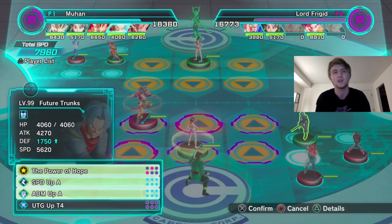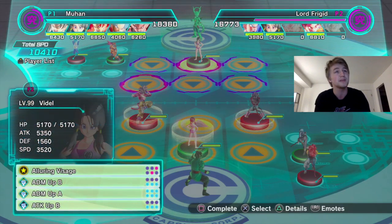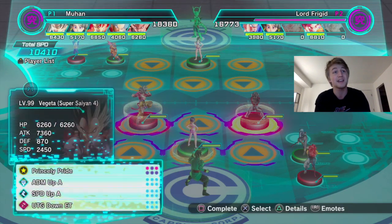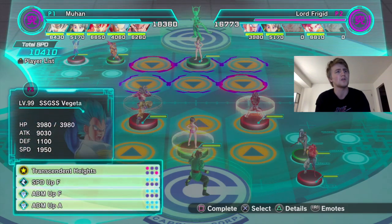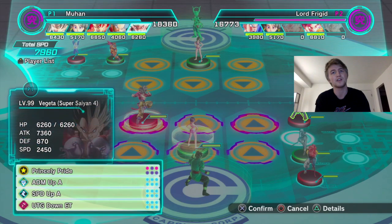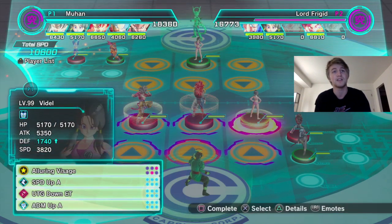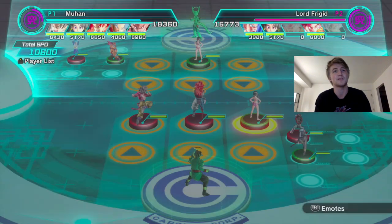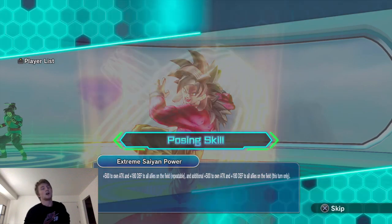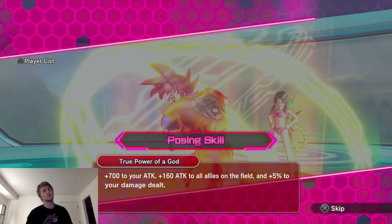Everybody is getting tankier and hitting harder. Let's throw this out because I know I'm going to outspeed you. Yeah, this is going to be really close. You only have 1,900 — I should be able to win. GG, you're going to lose two figures here because Super Saiyan 4 Gogeta is not somebody to mess with.